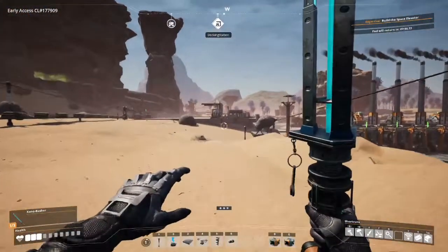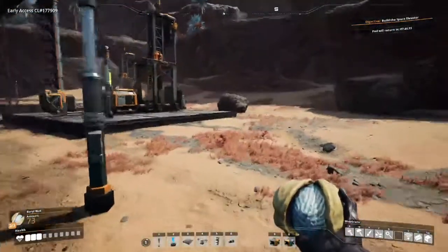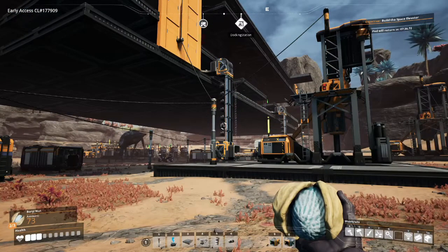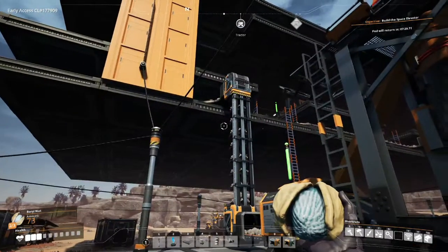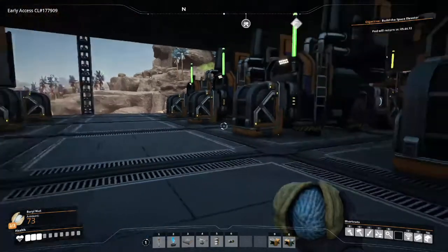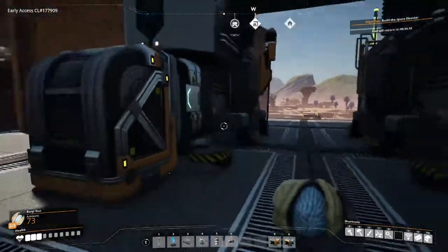We got basic steel production unlocked. Now, the first thing before I do anything is I have to tidy up and increase all my belts to Mark 2s. So with the full 120 coming from downstairs now, I can actually turn on all eight of these. So the full four — that's 3, 6, 9, 12 — 120 being consumed here, and 120 iron ingots being produced on both sides now.